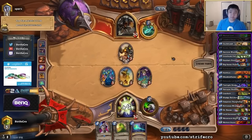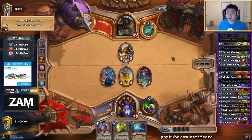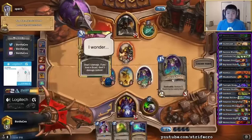Based on seeing the Abusive and the Leopard Gnome and the Shredder, it's kind of like a hybrid hunter, with freezing trap and maybe high mains, but still maybe some chargers. I should be able to use all my mana next turn because of the mortal coil.